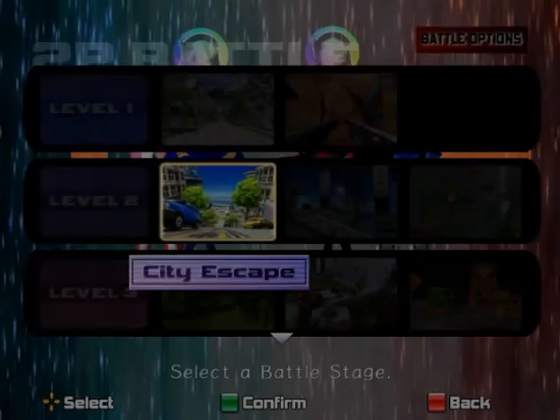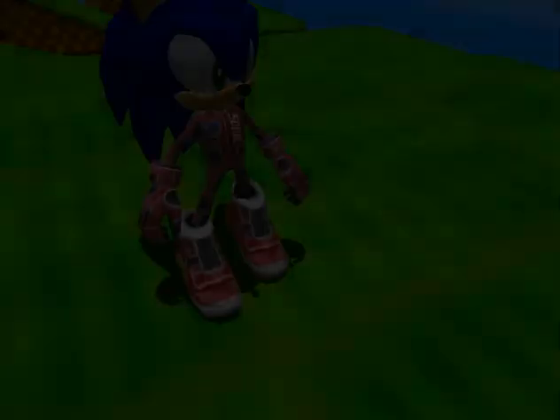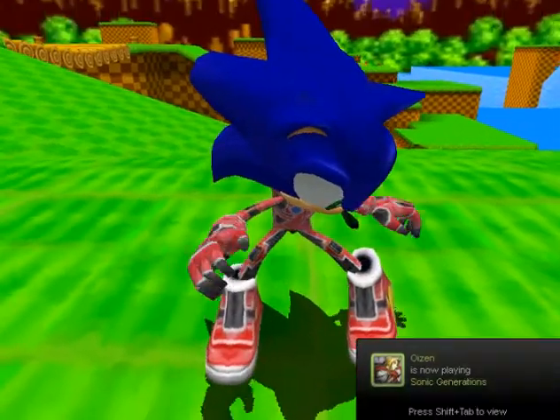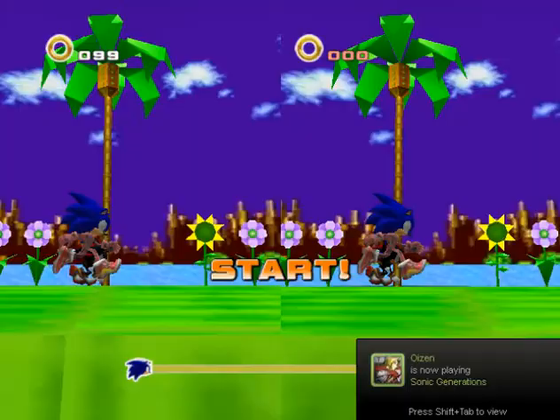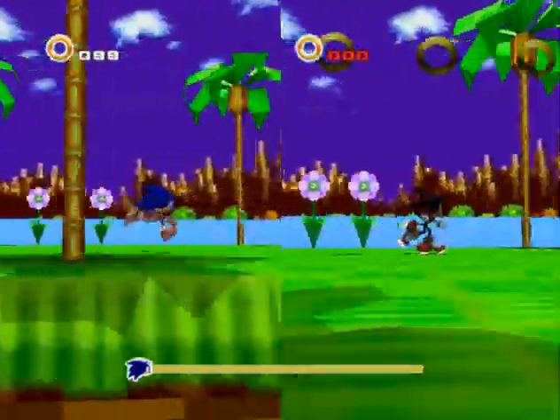Now that is the stage we'll go on. I'll just select City Escape, and we're doing two player mode on Green Hill Zone — and it's still the split screen thing.